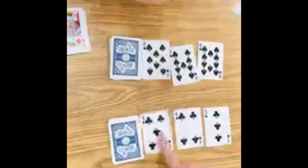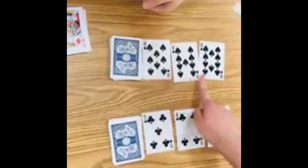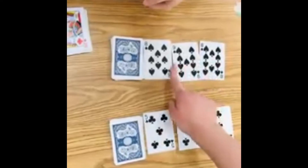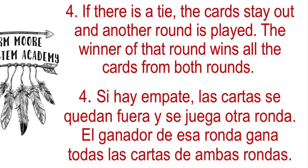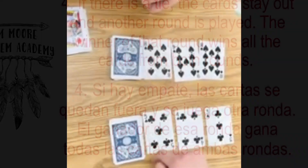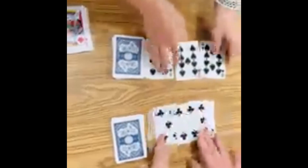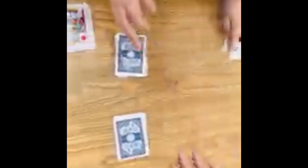Miss Blockley has 543, and Miss Sutherland has 1098. Miss Sutherland has won this round, so she takes all the cards. Then you just play again.